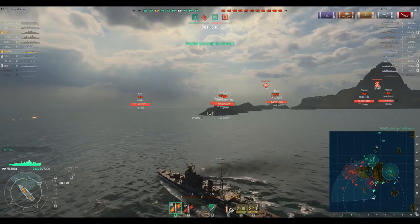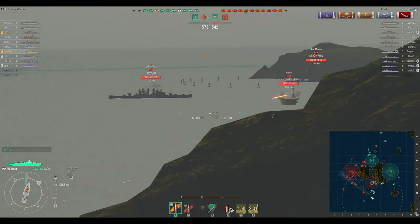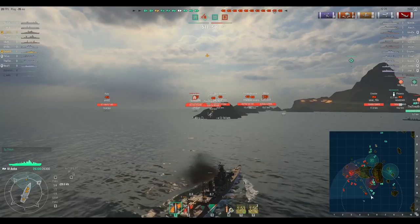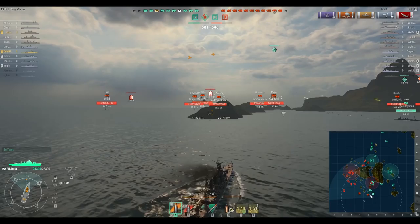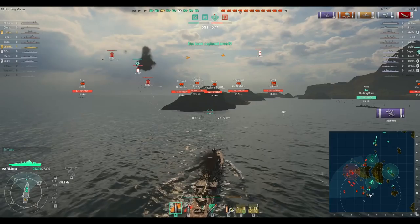Earlier I talked about controlling the pace of the game. In the Aoba, that is extremely important. It is a great ship in a 1v1, but as soon as multiple targets shoot at you, you are at a great disadvantage. So what I am doing here is checking the enemy team composition and seeing that, as I killed the destroyer, there is not really a close range threat anymore. I steer my lovely Aoba to the island to get some cover, hopefully control the pace of the battle, and make sure it will always be a 1v1.